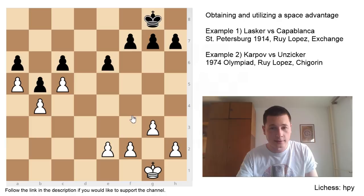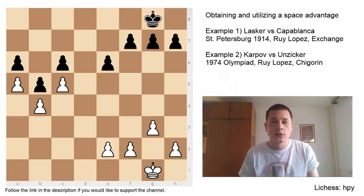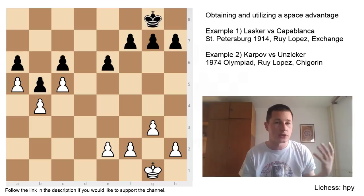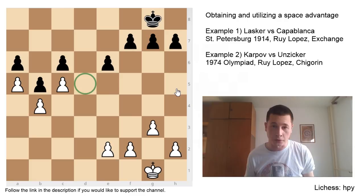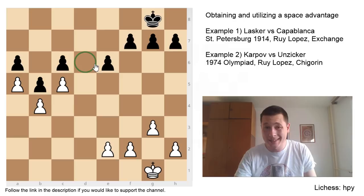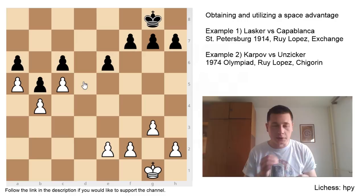Pieces that are best for utilizing a Space Advantage: the rule is that whichever side has a Space Advantage doesn't want to trade off the minor pieces. If your opponent has a Space Advantage, your goal should be to exchange the minor pieces, because minor pieces are those that can utilize a Space Advantage. If the file is closed, it's really hard to do anything with your queen or rooks. Your bishops and knights, on the other hand, can shine — get a bishop to D6, get a knight to D6, get a knight or bishop to B6, and your position is completely winning. So if you have more space, don't trade off the minor pieces. Try to find a way to infiltrate your opponent's position and use the space wisely.